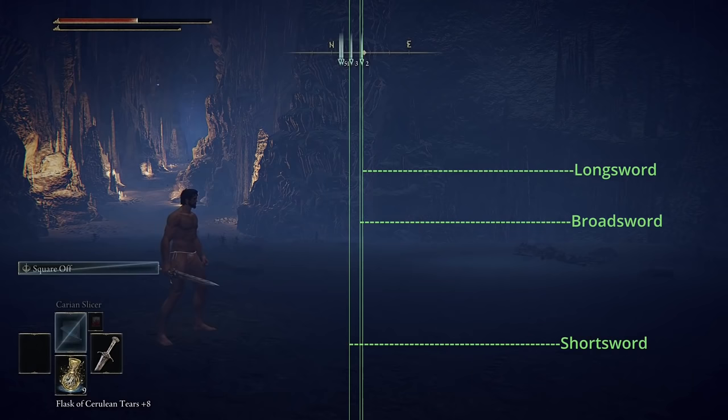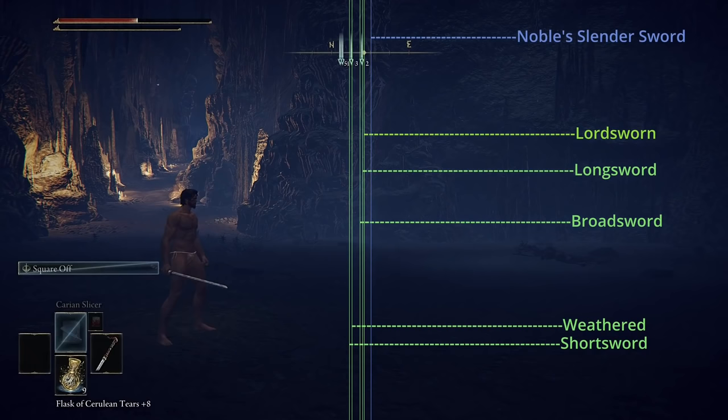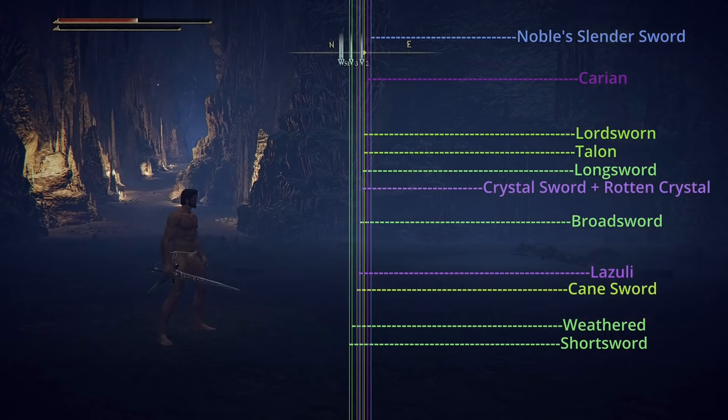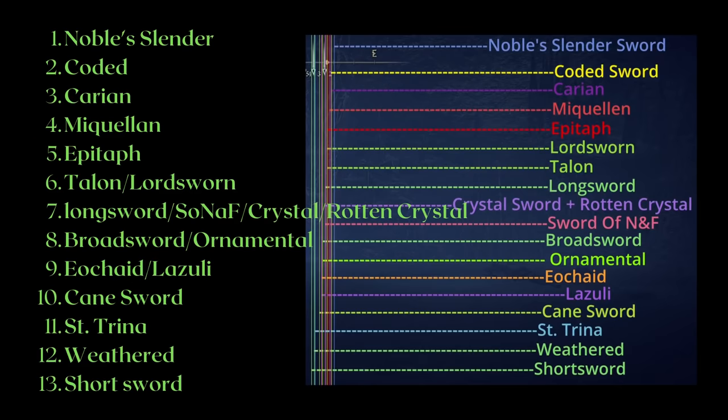Let's start with the range of straight swords. Once again, I have to thank Catch for collecting this data. Range matters far less this time. If range is a big issue, you should try another weapon type because straight swords have very similar lengths — not very long. If you ignore the 3 shortest swords, Centrina, Weathered, and Shortsword — of which only one is worth considering for its unique sleep status — the other sword lengths are less than 8% apart. Even the noble slender sword barely has any length advantage over most other options.